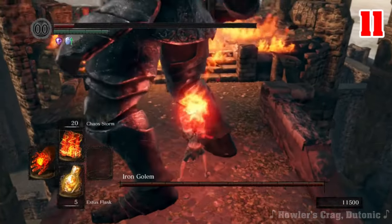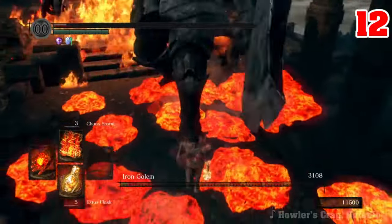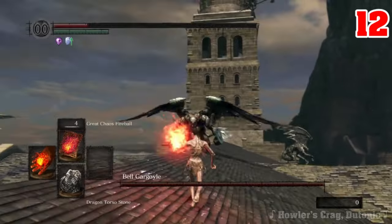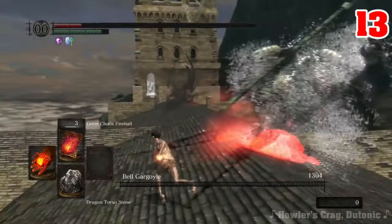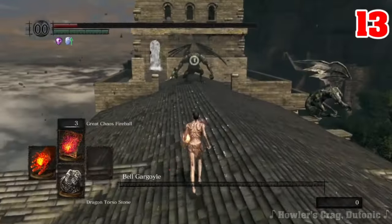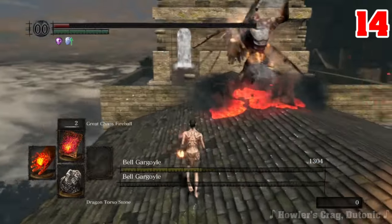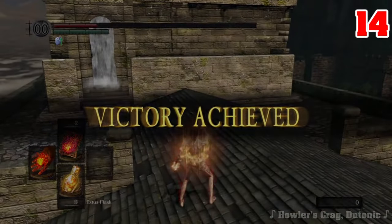Getting into Anor Londo requires we take out the Iron Golem, making it 12 hits with a solid cast of Chaos Storm, while getting to him requires we take down the Bell Gargoyles and Quelaag. The gargoyles require that we deal enough damage to one before the second one spawns in, making it difficult to kill them both in one hit. While Fire Surge would work, we can't access that Pyromancy without access to Anor Londo, which they gate off, so we'll have to increment our counter to 14 with a couple Great Chaos Fireballs.